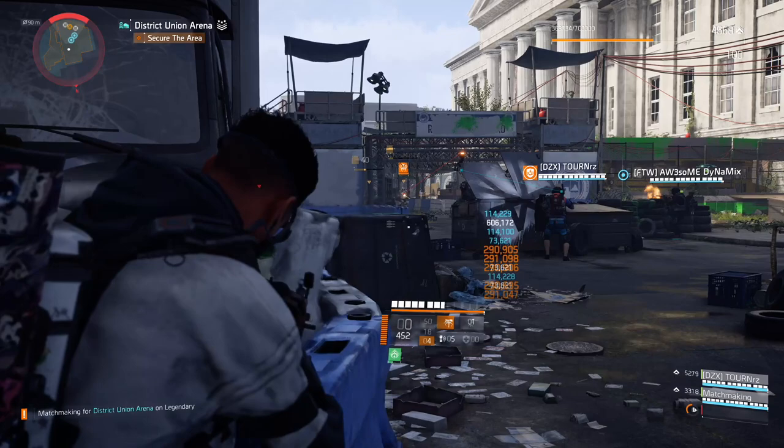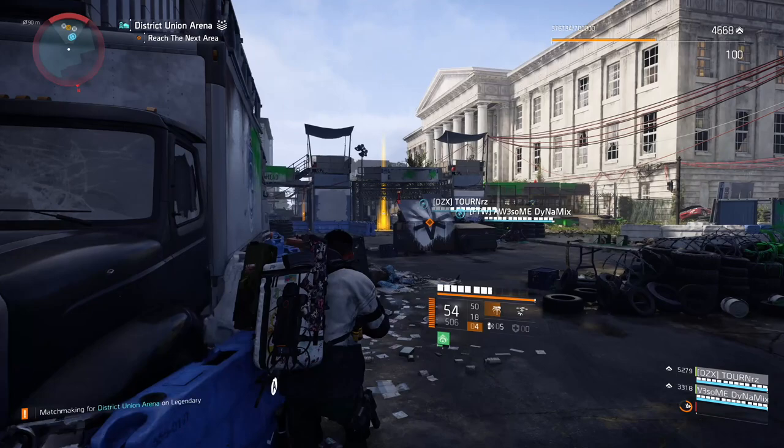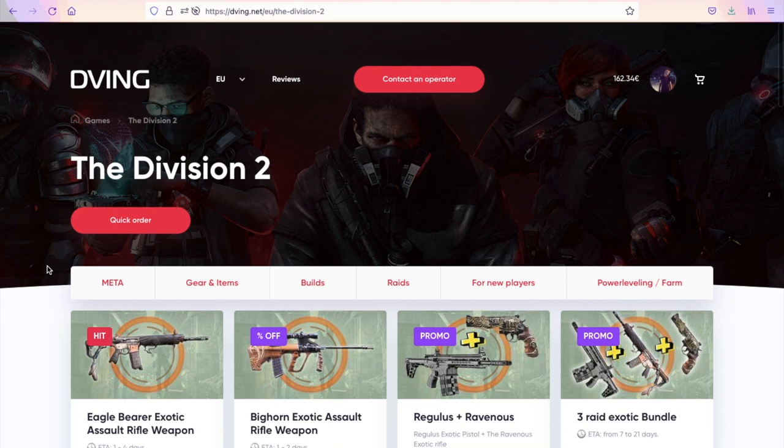You will collect kills pretty quickly, and with that you will get the Unstoppable Force talent active. The same story goes with your skills — I'm using a hybrid setup here. Your skill kills will also immediately boost and stack Unstoppable Force.